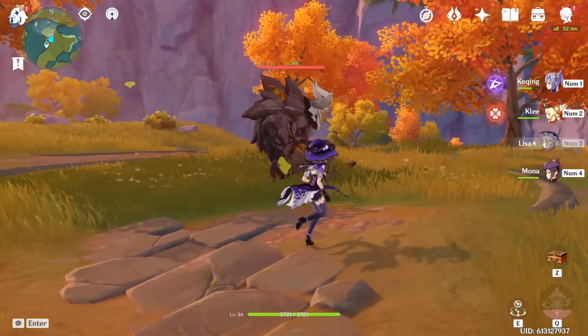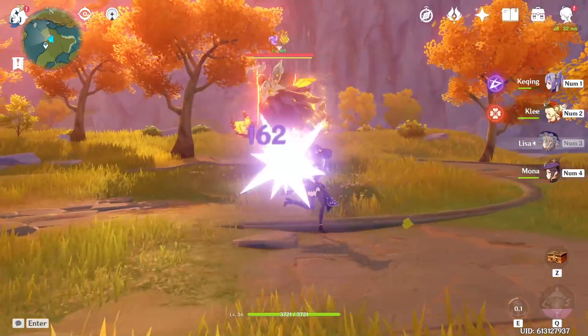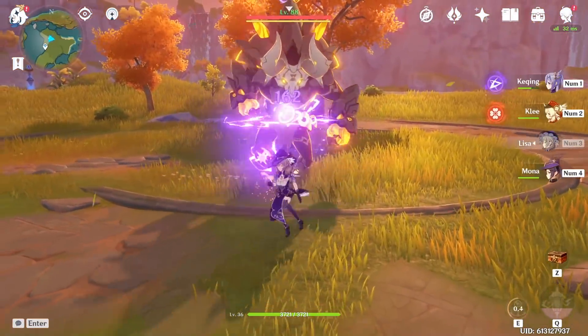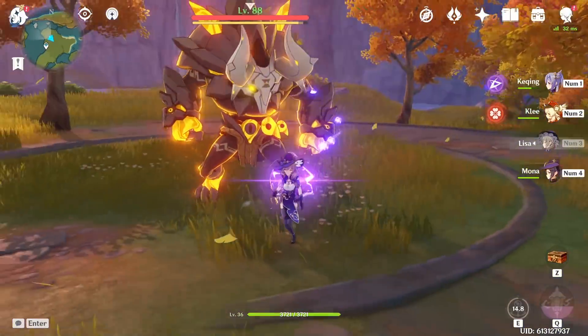If you didn't know — and I don't blame you for not knowing because who the hell uses this character after like the first day — Lisa's skill has a tap version that applies her unique static status to enemies, which increases her held skill's damage.